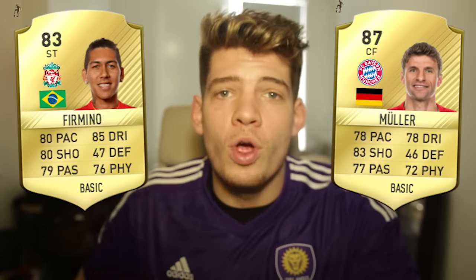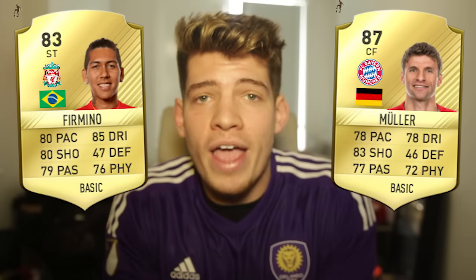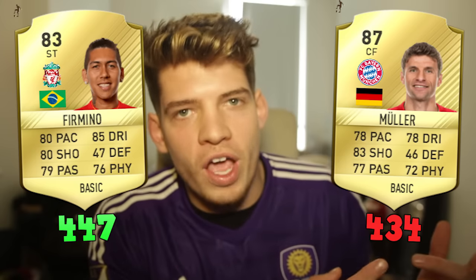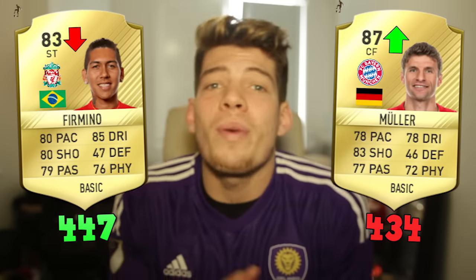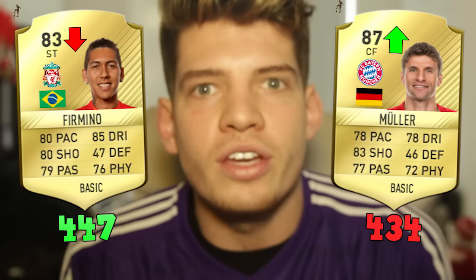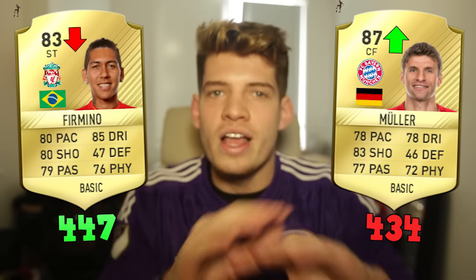Have you ever wondered why players like Muller can have an 87-rated card on Ultimate Team, even though he has lower stats all round compared to someone like Roberto Firmino, who beats him in every single main attribute bar shooting and actually has a higher total stats of 447 compared to Muller's 434 — even though Firmino is a whole rating lower than Muller? You're probably thinking EA have got about as much IQ as Joey Essex in primary school. And you're right, EA are pretty dumb. But there's actually a reason behind this — there's a hidden stat that you can't see on Ultimate Team.